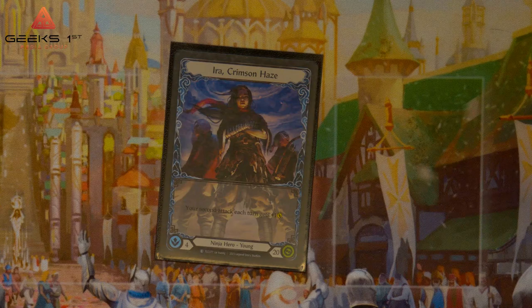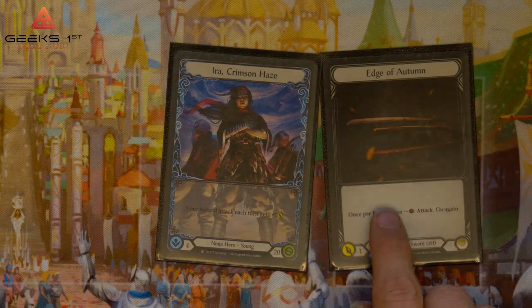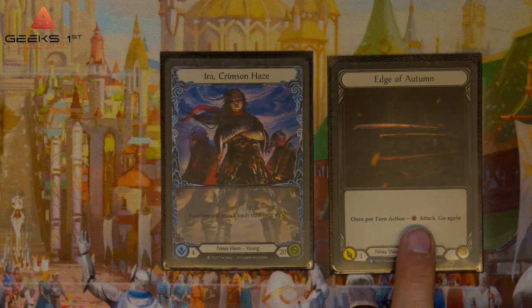Flesh and Blood is at its core a two-player collectible trading card game in which you and your opponent face off in the field of battle. It is a non-rotating hero-centric card game in which you battle your hero, equipment, and deck of cards against your opponents.